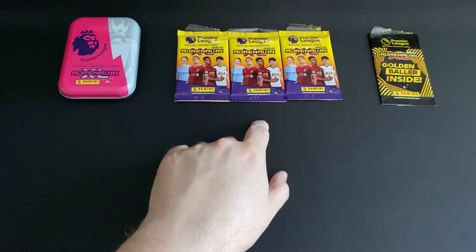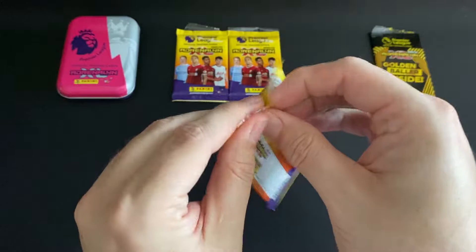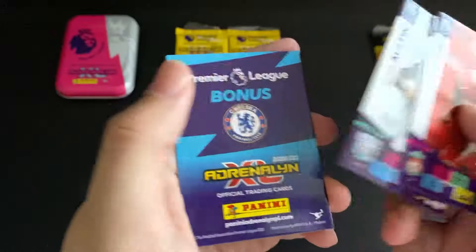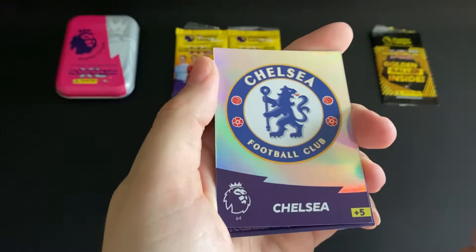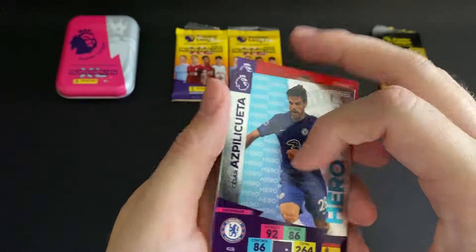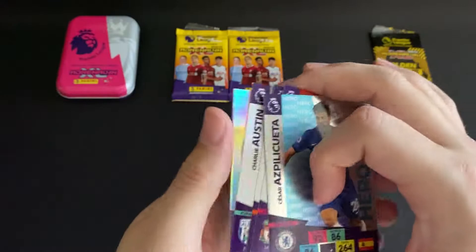So there we've got the pink tin, three packets, and the golden baller. Starting with the packets - first packet: we've got a Liverpool defender, an Everton midfielder, a forward for West Bromwich Albion, a bonus card from Chelsea which is the club logo, a bonus card from Manchester United which is the lineup card, and finally a defender - it's a hero for Chelsea in Azpilicueta. A really nice mixture of cards in that pack.